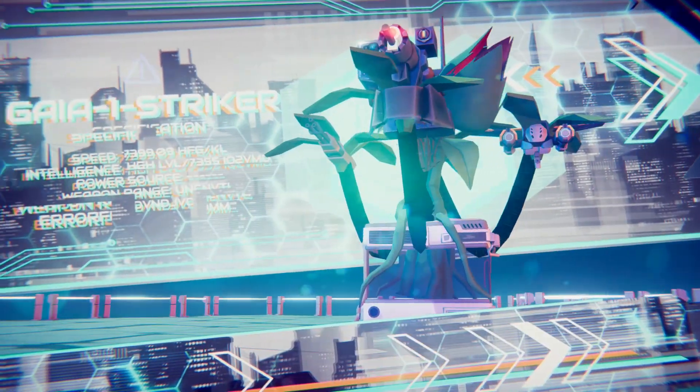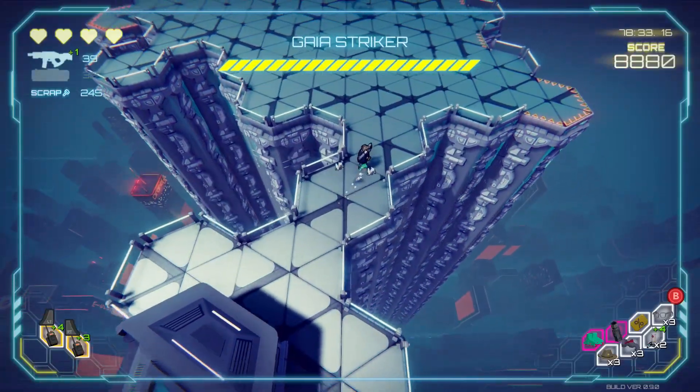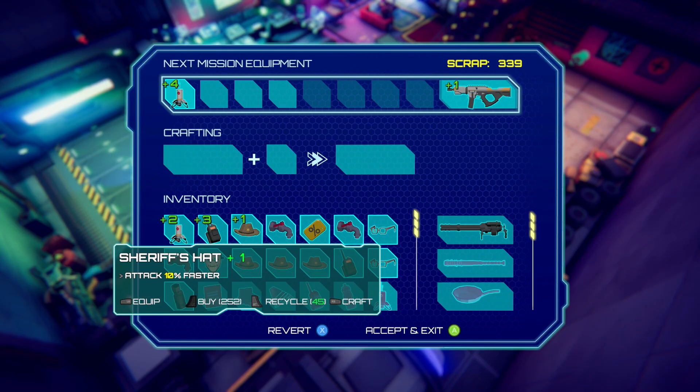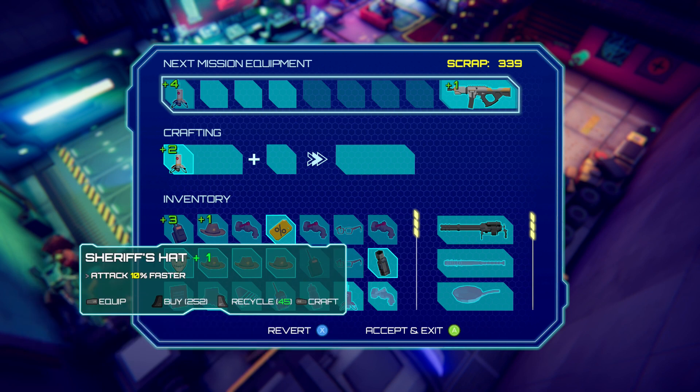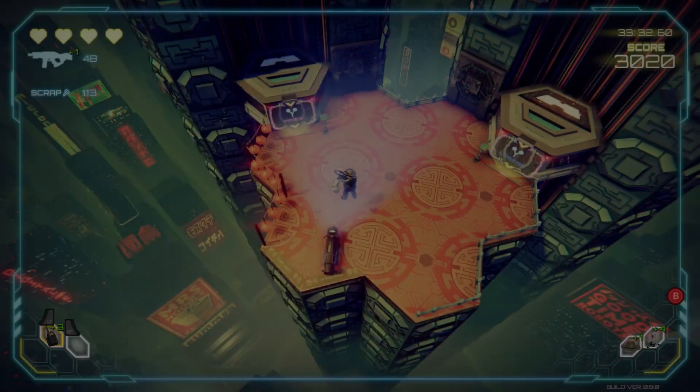If you complete 15 levels, you reach the boss of that stage, and if you successfully defeat it, you can return to the main hub. In it, you can spend any spare scrap on the workbench to enhance your weapons or accessories, and then move on to the next stage and repeat that process again.